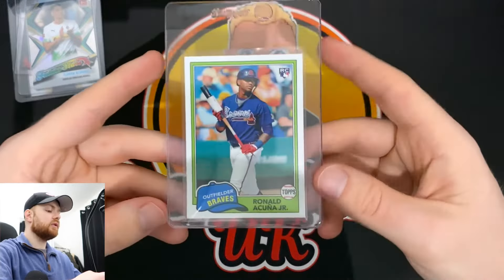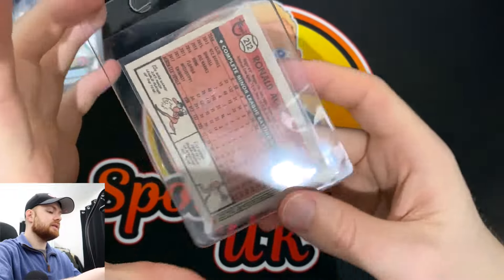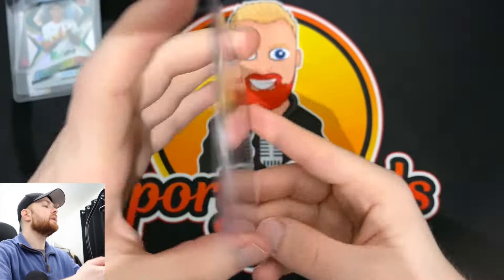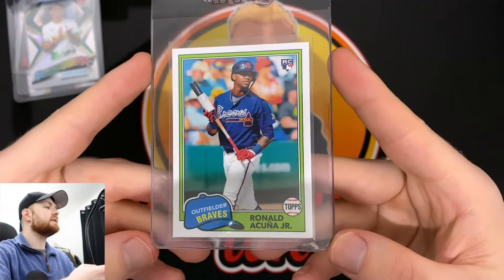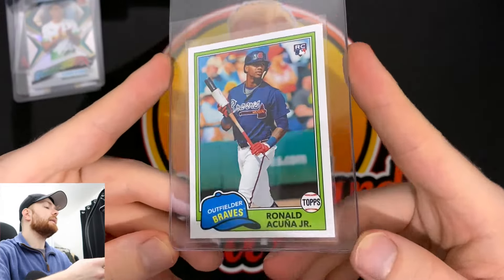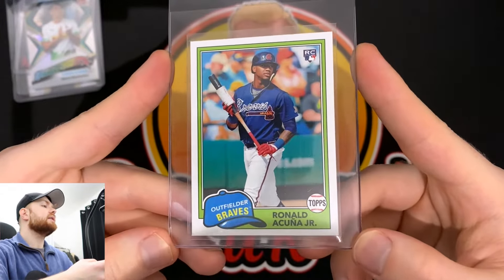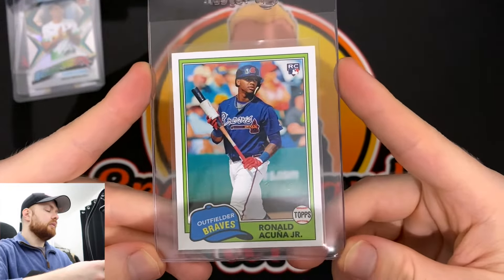We've got a baseball card next — a Ronald Acuna rookie card. This is the Topps Archives, I believe. It's a fairly cheap one — not an expensive rookie of his. I've got a couple of his rookies on my eBay, some Topps Chrome and Topps Update, Topps Series 1 stuff. But this is a nice one of Ronald Acuna for any Braves fans out there.